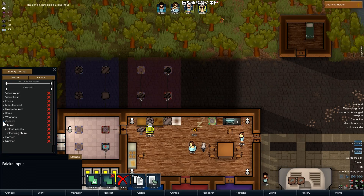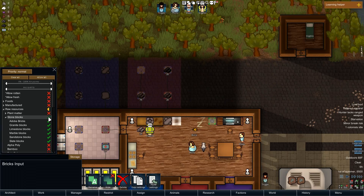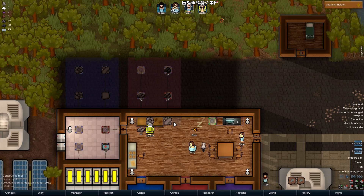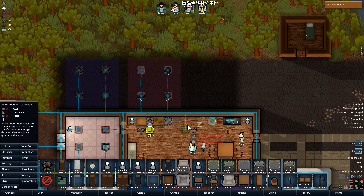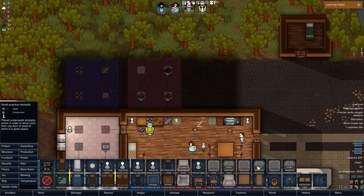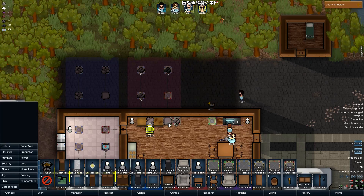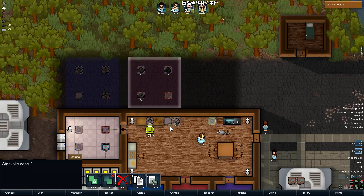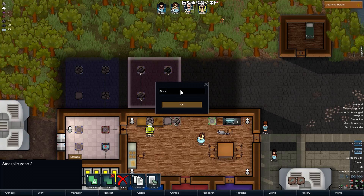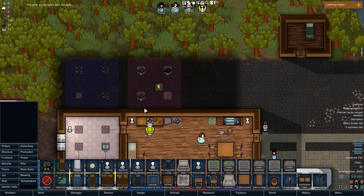We're going to put on top of that a small quantum warehouse so we can interact using a relay. People should now be putting stone blocks right here — yes, there it went. They'll put it here or there, whichever one is closest. I'll rename this as my 'item stockpile.'